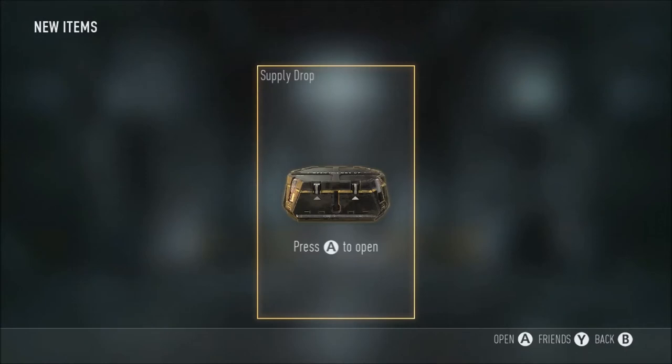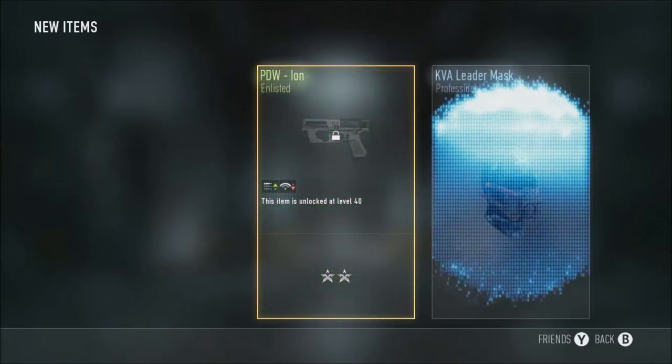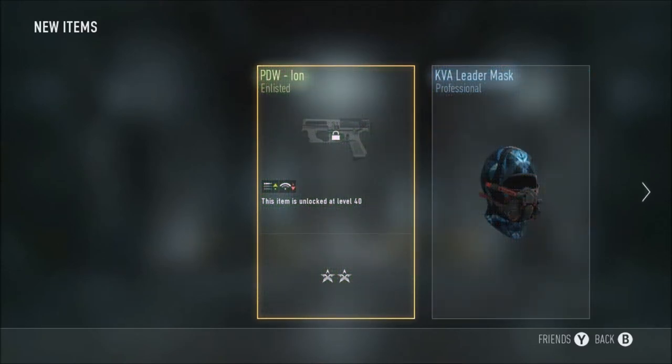Alright, we got a singular supply drop here, let's open it and see what we get. PDW Ion, Leader Mask, and that was it.